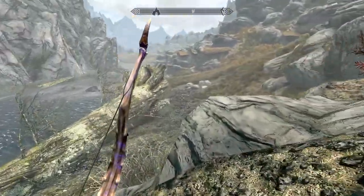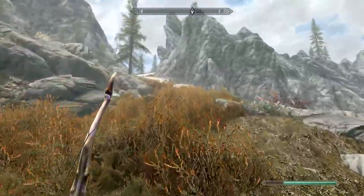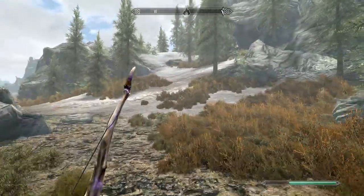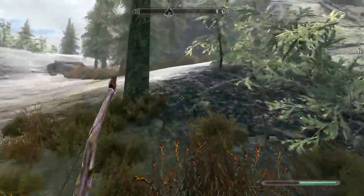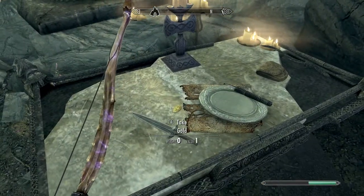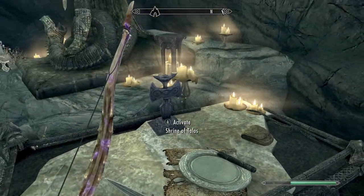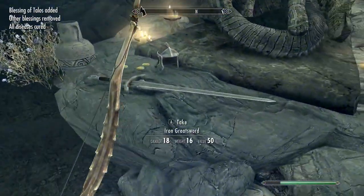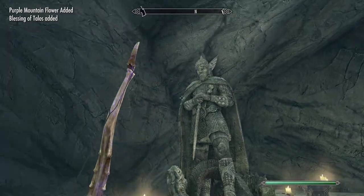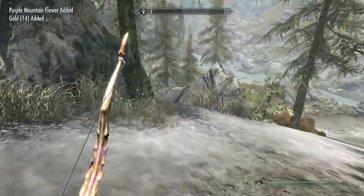I need to keep doing that — recharge stuff and then whenever I get back to my house do some enchanting with the varla stones. I just heard an arrow fall next to me but I see no other evidence of somebody actively trying to kill me, so we'll continue forth. Hey goat — say hi to your mother for me. Now if you get that reference I will be impressed. There's a little secret shrine to Talos over here.